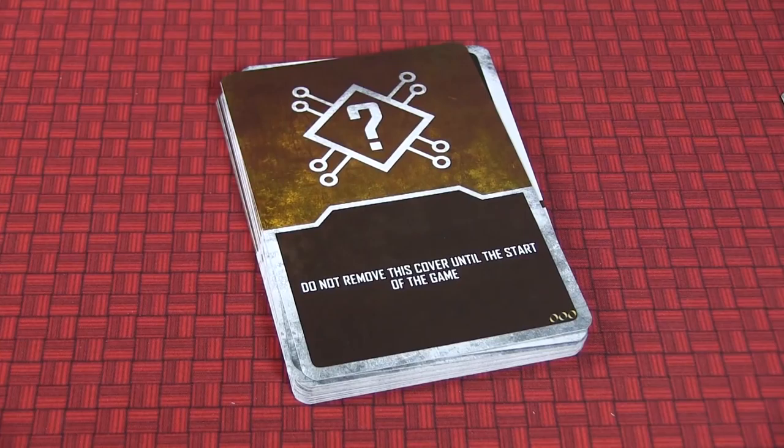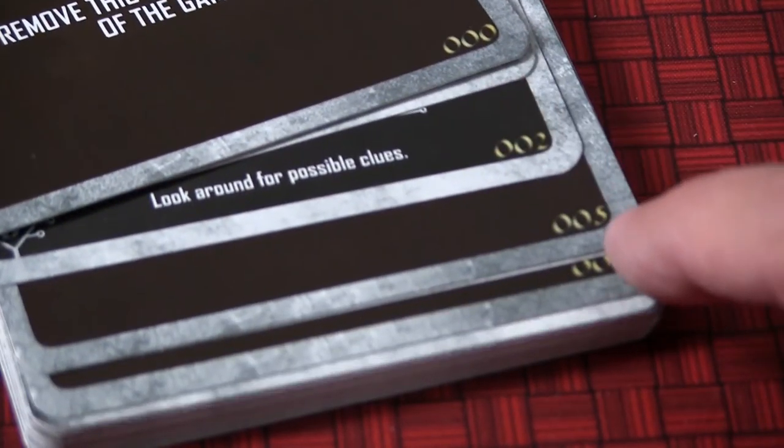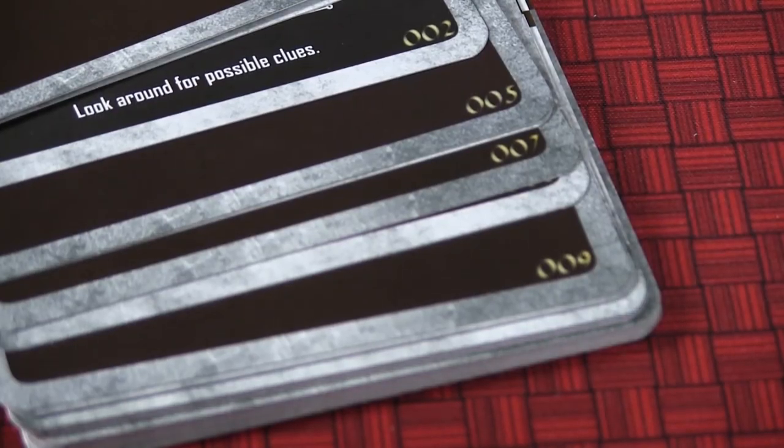A great thing about Castle Von Logan is the narrative and the choose-your-own-adventure element is key to this. The cards are numbered, so if you drop them everywhere, you can put them back in order — but you want to make certain you don't look ahead. This is one deck you keep in order.